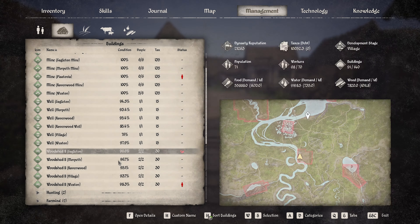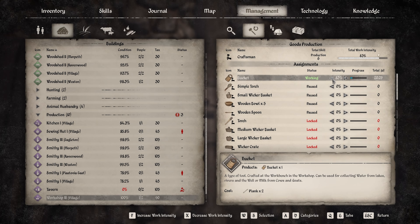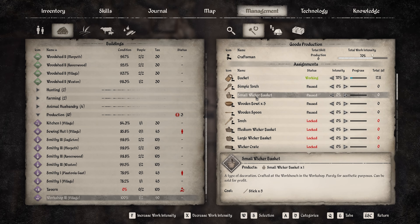Counting up the water demand: one and a half, three, four and a half, seven, eleven, fifteen, seventeen - it's seventeen per day. Alright so let's drop the bucket production down to seventeen per day. Simple torches and a lot of this other stuff I wouldn't mind being made.